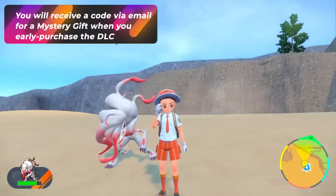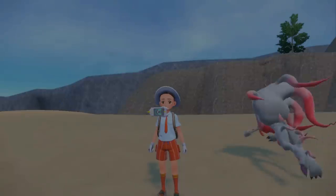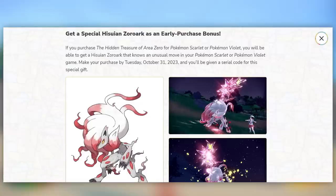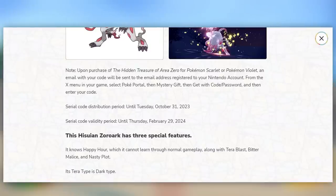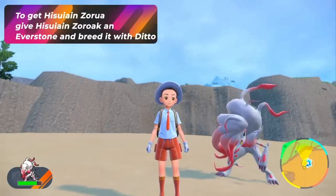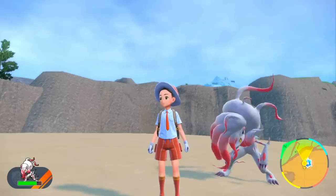If you purchased the DLC, the email account associated with your Nintendo account should have a code. Enter that code by going into the Mystery Gift section of the PokéPortal, and you will receive a Hisuian Zoroark in a Cherish Ball. That Hisuian Zoroark will also come with a Charismatic Mark, so it'll be called Zoroark the Radiant. If you want to breed the pre-evolution babies and have them be the Hisuian forms, you'll need to attach an Everstone to it and breed it with a Ditto. If you do not use an Everstone, you'll get regular Zoruas instead.